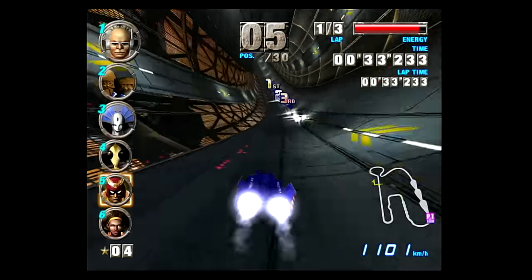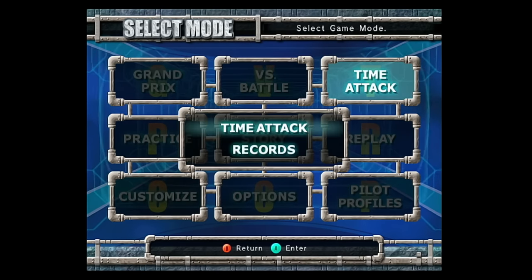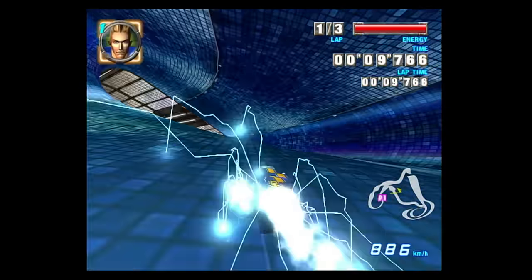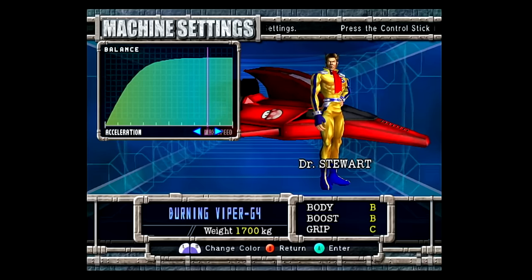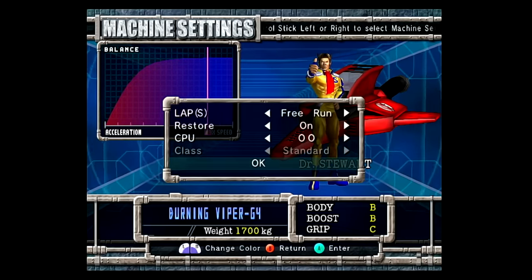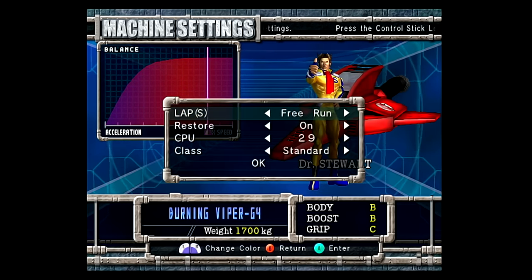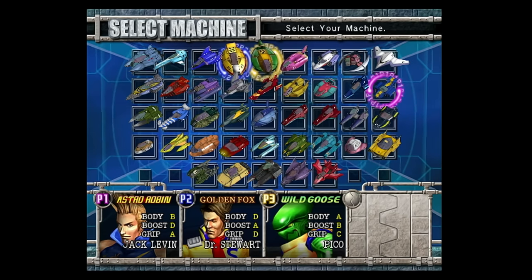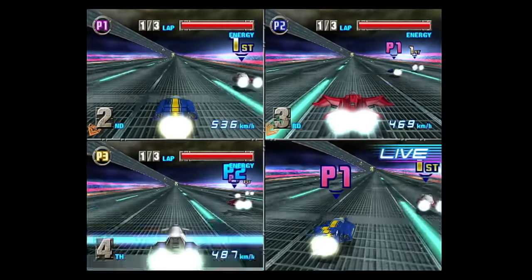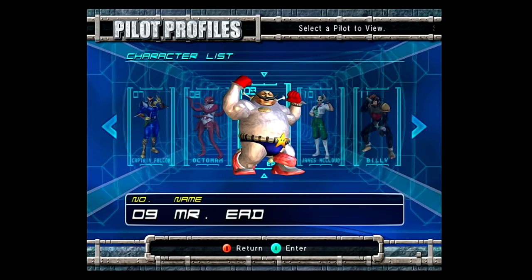We've talked about the Grand Prix and story modes — what about the other modes? Time Trial is your standard fare: race three laps and get the fastest time possible on any of the game's unlocked courses. Practice mode lets you choose any level, tweak how many laps you race or set it for free run, and choose how many opponents to race against. Versus mode is your standard two to four player competitive mode, which is always a fun time, and the game runs perfectly in it.